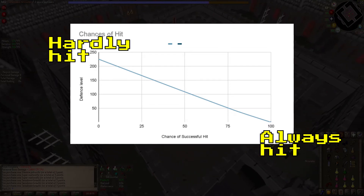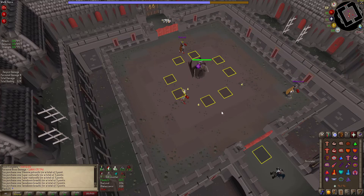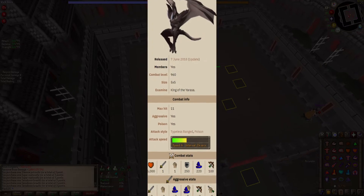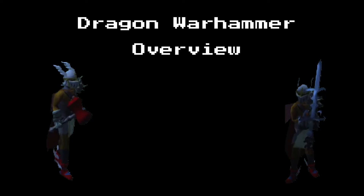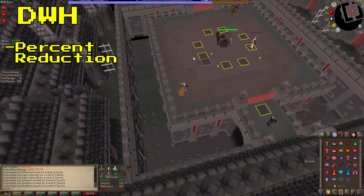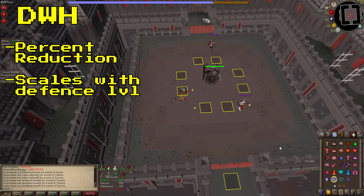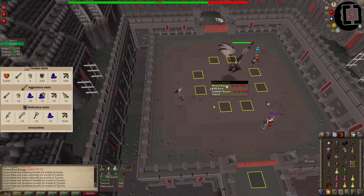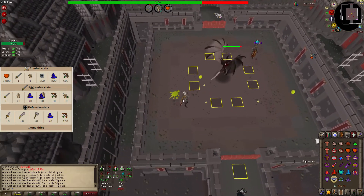This chart is just used to understand the concept. Certain weapon special attacks can reduce a monster's defense level. The two most common are the Dragon Warhammer and the Bandos Godsword. Imagine taking a boss's defense level from 250 and reducing it to 100 — your damage output would increase immensely. The Dragon Warhammer reduces a monster's defense by 30%; this is called percent reduction. Since it is a percentage, its effectiveness scales with the monster's defense level. Zarpus's defense level is 250, and when you hit a Dragon Warhammer special attack you reduce his defense by 30%, bringing it down to 175.